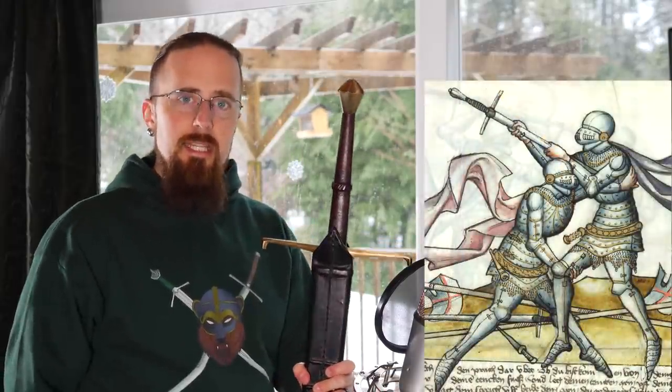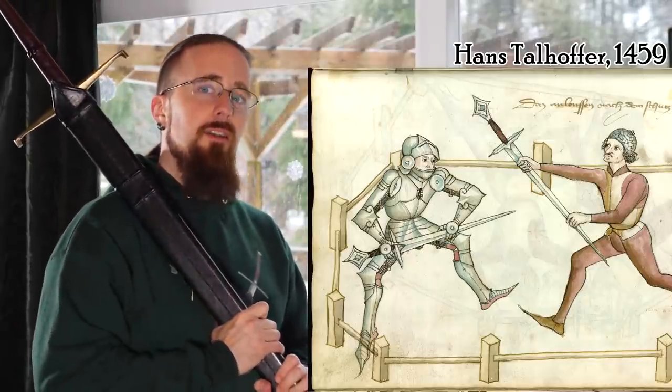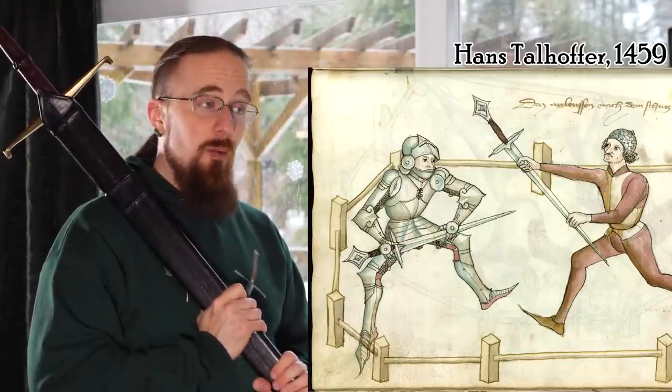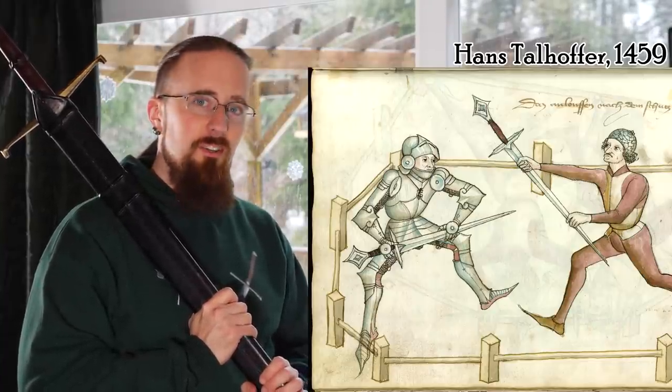Is there any evidence of that being done in history? Now, if you look at the historical manuals, most of them are something like this. You see some other shapes as well, but spiked — usually not, with a couple of exceptions. In Hans Talhofer's fighting treatise from 1459, you do see very obviously spiked pommels, and they clobber each other with those.